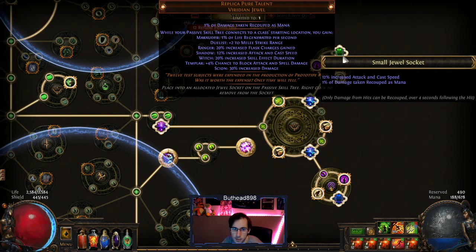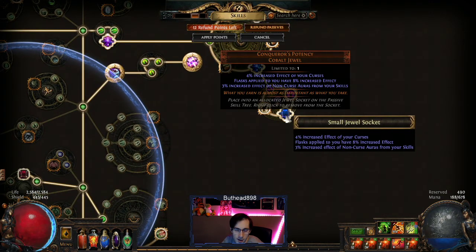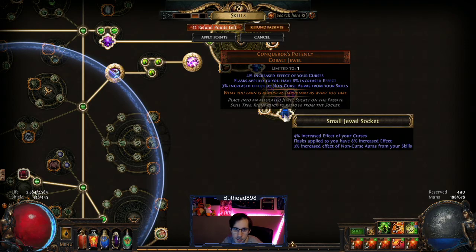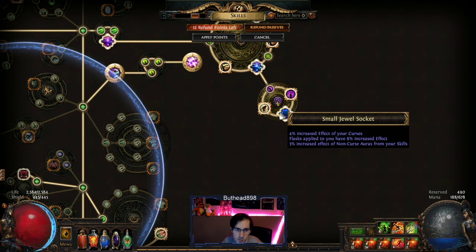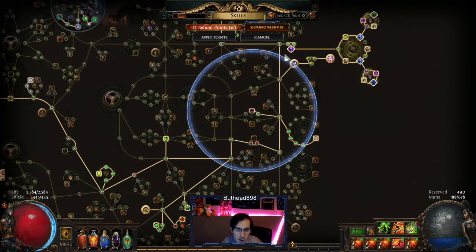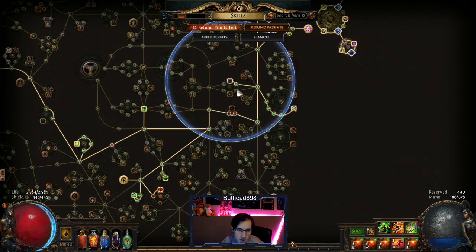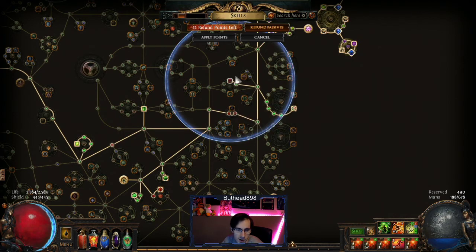One jewel is a Replica Pure Talent for the 12% more attack speed. The other one is just a Conqueror's Potency — the blue gem you get in Act 8. It pretty much just gives you a little bit more effect of your curse. You can skip this and put something else in instead. Also this is where I got my Corrupted Blood immunity, which was very cheap — like maybe an exalt or two.